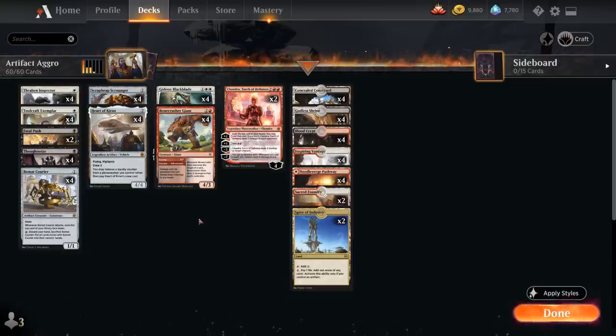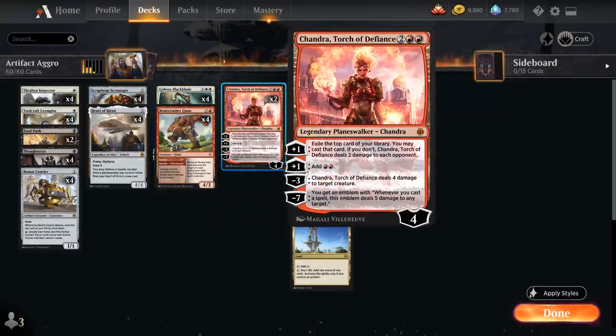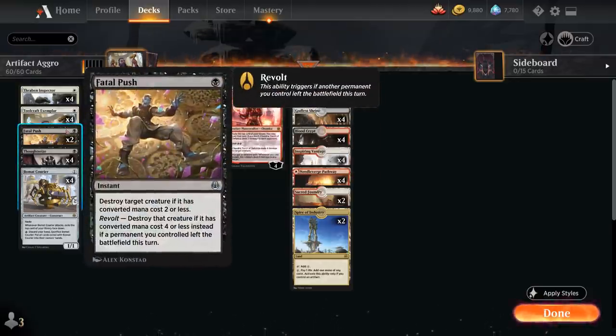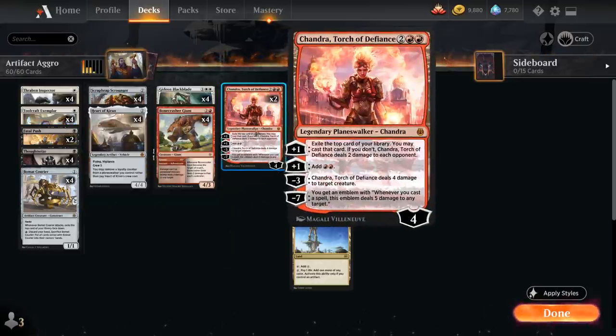It also lets our Spire of Industry tap for 1 mana of any color, and it gives us a creature which can help protect our Planeswalkers since we don't mind chump blocking with it. When it ends up in the graveyard it can fuel our Scrap Heap Scrounger, which needs to exile a creature from our graveyard to return to the battlefield. It also gives us a way to enable Revolt for Fatal Push by sacrificing that Clue token.